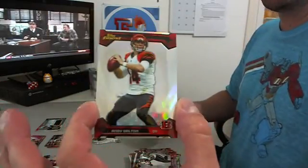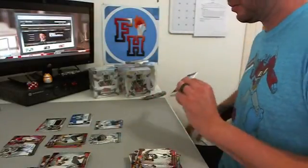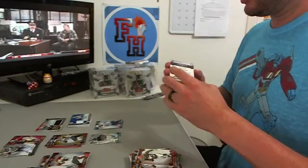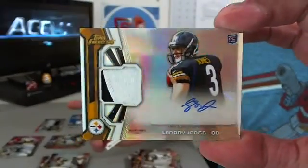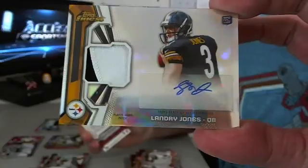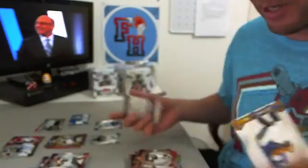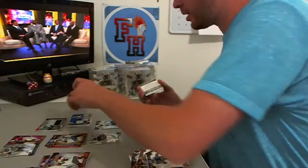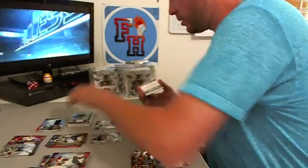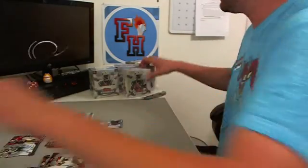Andy Dalton refractor — Bengals. Here's the patch. Two colors, Landry Jones — not numbered, two-color patch out of the Steelers. That box had no numbered hits after the first two were loaded with numbered stuff.